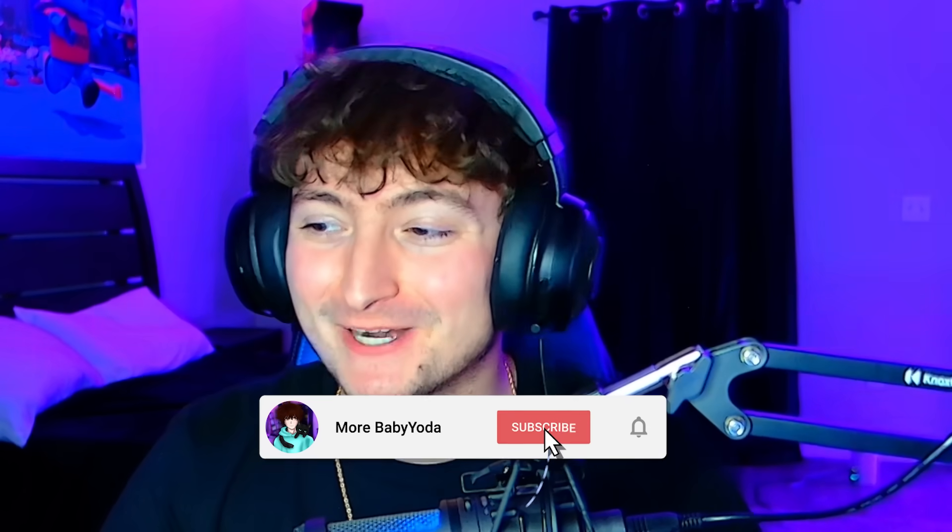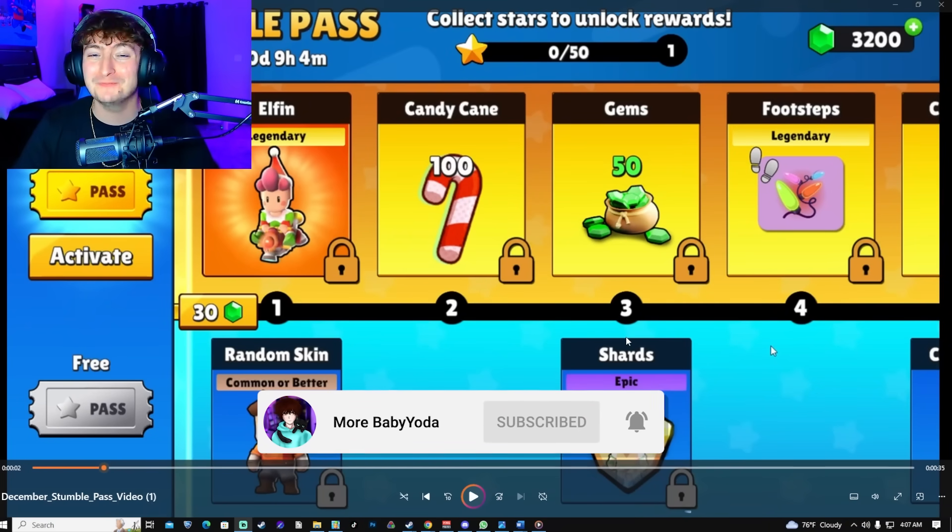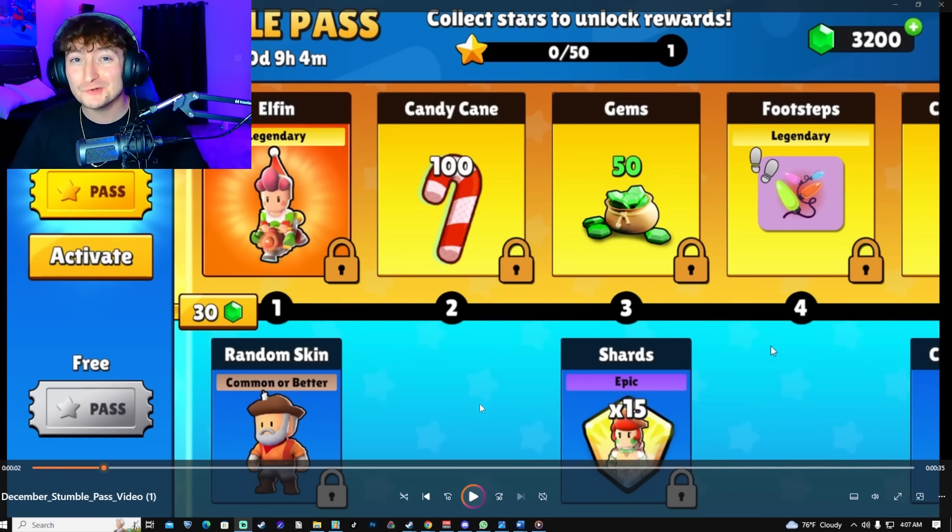Today we're going to be reacting to the brand new stumble pass dropping in December. We got an early access video exclusive to content creators, so we're going to watch it together. As we go through it, we'll show the items in game. Before we get started, I want to let you know we're going to give away five stumble passes — all you have to do is comment your username down below.